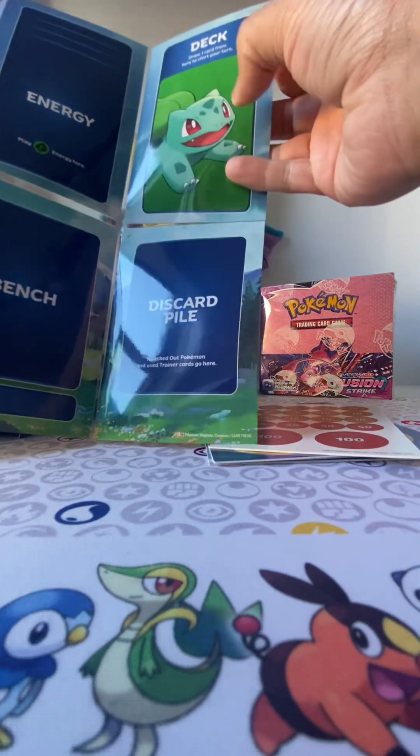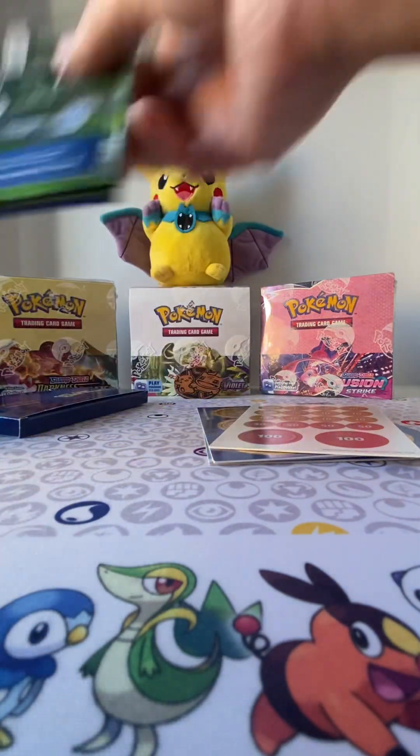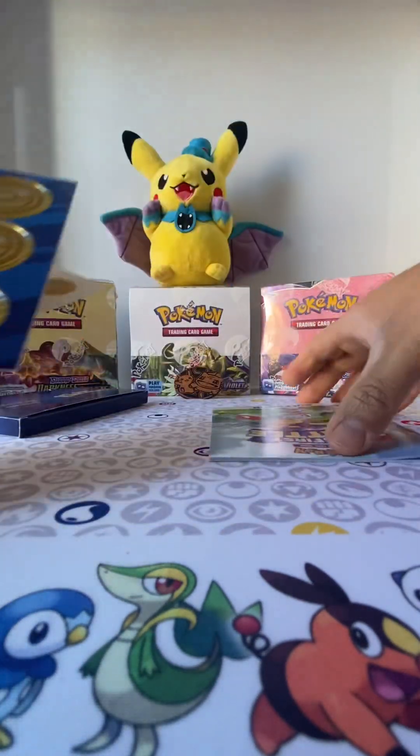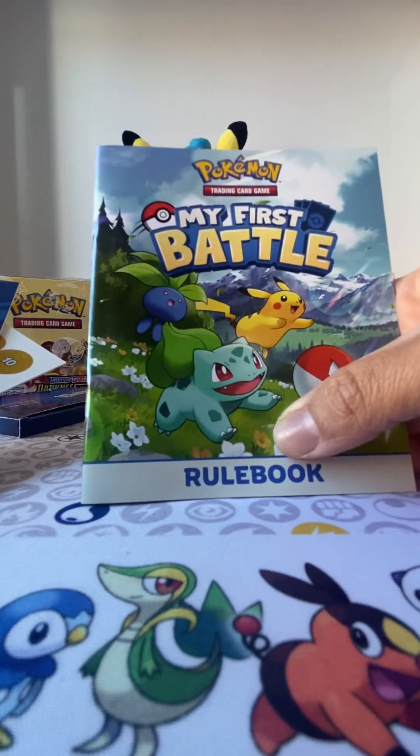The other two had Charmander and Squirtle — these are pretty neat, I like these. Same thing: damage counters, the coins, the rule book.